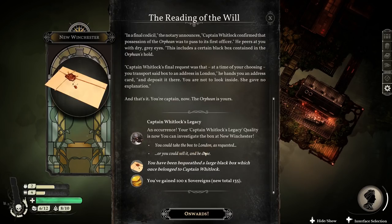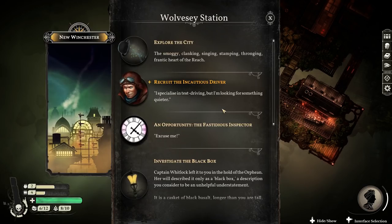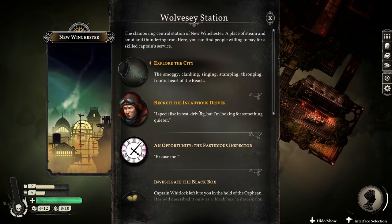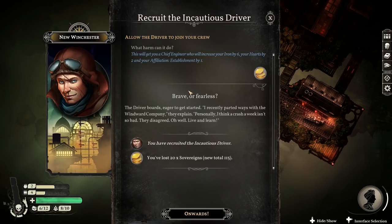You could take the box to London, or you could sell it. So there is a lot to do. Some of it is a bit tutorial-y, so we'll only do the important stuff. But for now, let's actually recruit a new driver - an officer we can assign to a chief engineer slot, which will give me extra stats: six iron and two hearts. That should cost 20 quid. Yes, 20 quid. The driver's eager to get started.